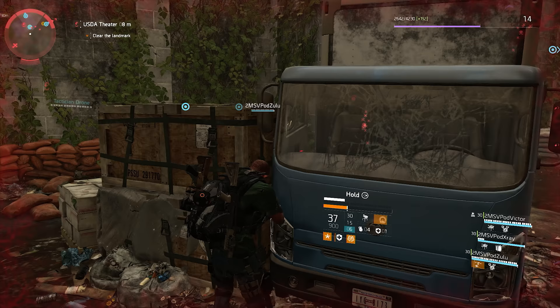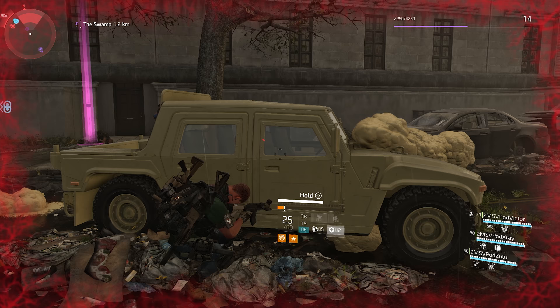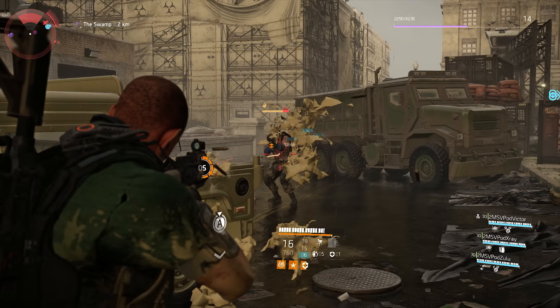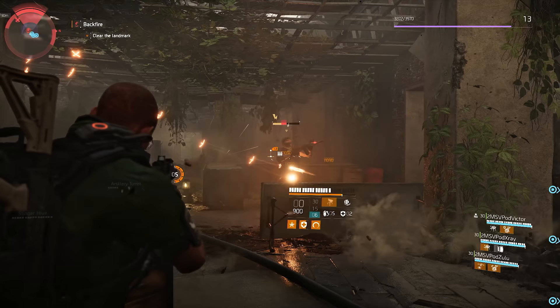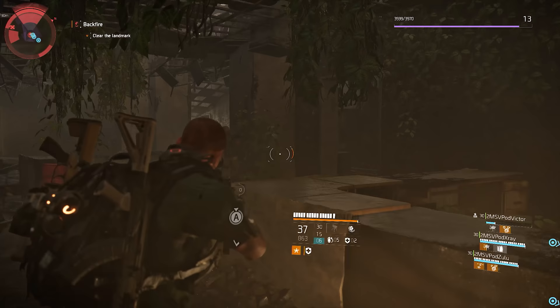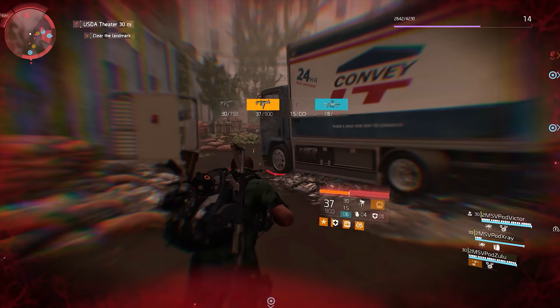Then we have the special armor plate for the Demolitionist, which I wasn't able to figure out until working on this video — I barely caught it by accident looking through footage. What this armor plate does is upon using it, it only gives you back 70% of your maximum armor. There is a small buff icon under your health bar that lasts 15 seconds, and I initially thought it might be a damage buff or increased healing received.